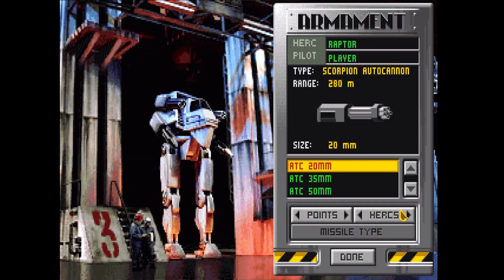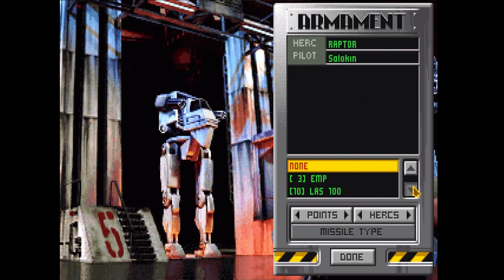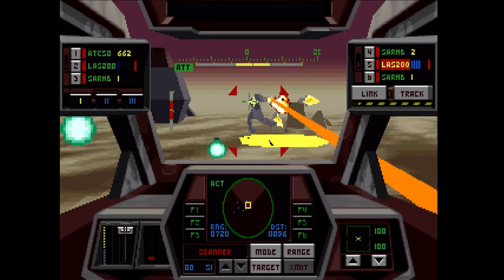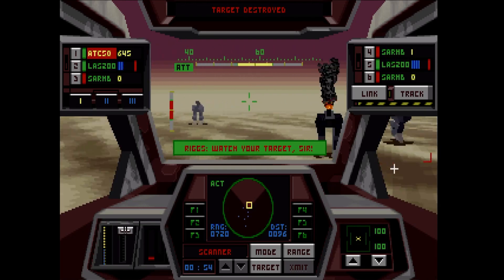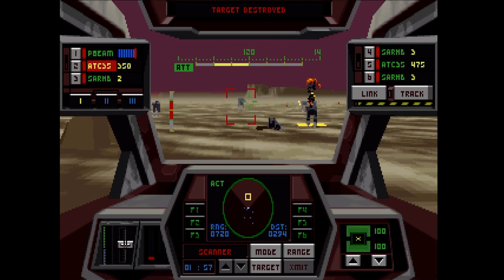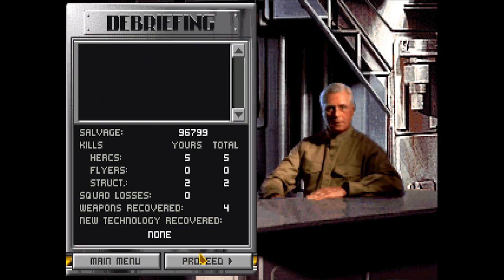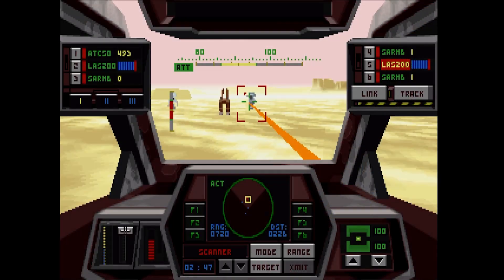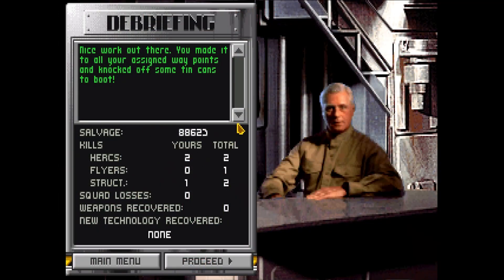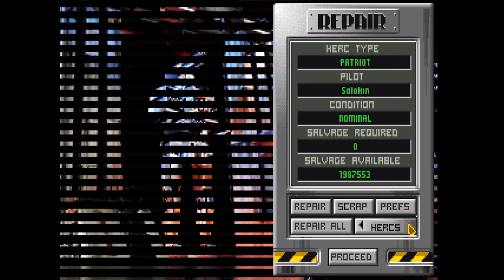Before deployment, you choose from about 8 Herc variants going from light, medium and heavy, progressively increasing the number of hardpoints for weapons — divided between energy, cannon and missile types. Cannons and missiles have longer range and limited ammo, while energy weapons are powerful but consume energy needed for movement, sensors and shield regeneration. Herc designs and gear are gradually unlocked and require salvage acquired from disabled Cybrids to be built. Salvage can also include intact weapons and is needed for repairs — mirroring MechWarrior and Mech 2 Mercs, and despite being a great mechanic it's rarely used in the genre.